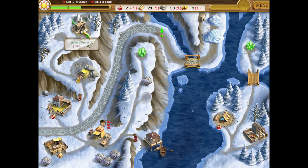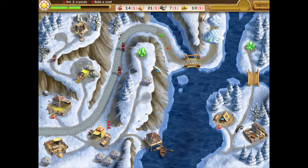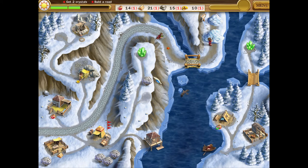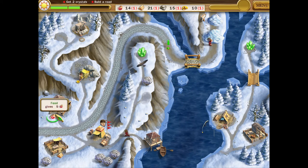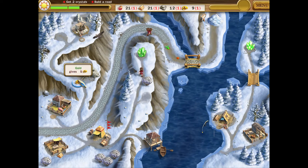We'll get this one — get some gold, get some stone. I have somebody just sitting there. Get some food. Now I'm falling behind on food and I still need a lot of it, because I had switched my attention over to stone and gold.